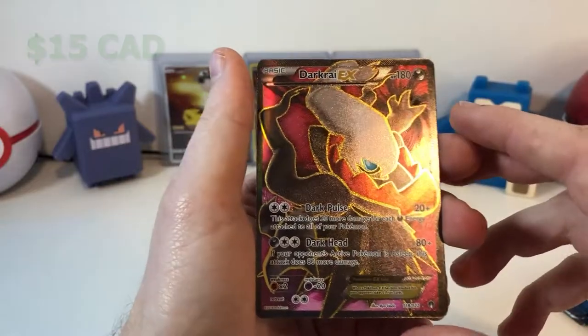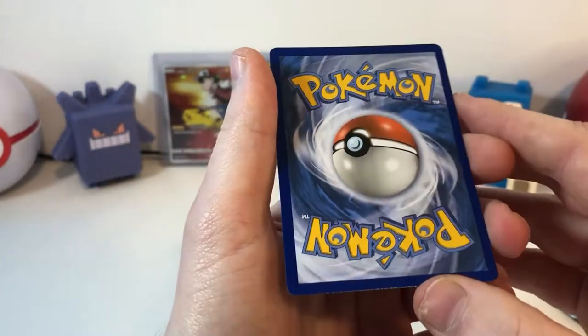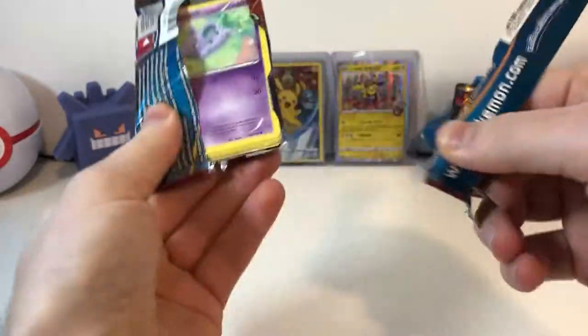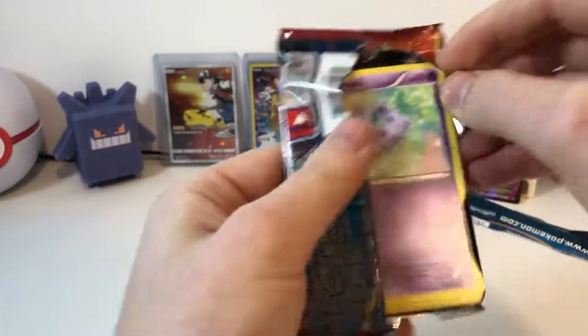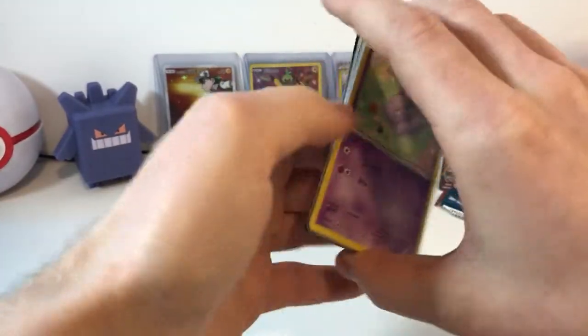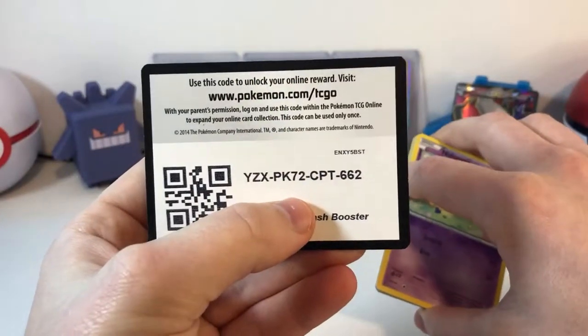Now that is a beautiful card. Alright, Primal Clash. Here's the code card — that's flipped.